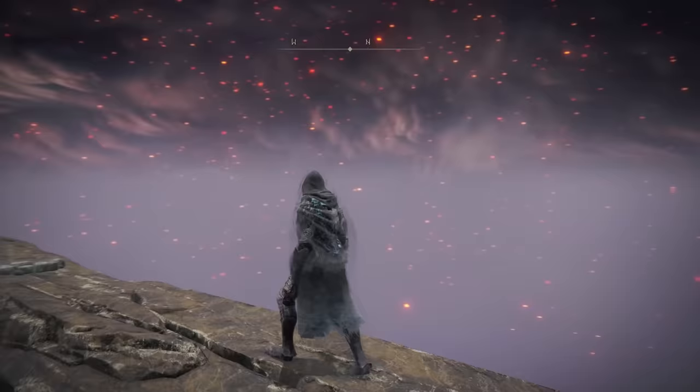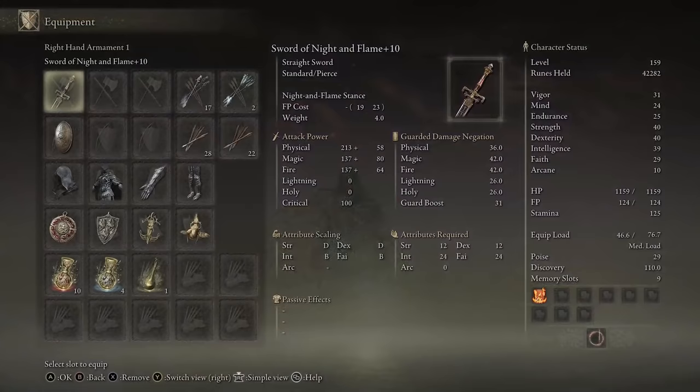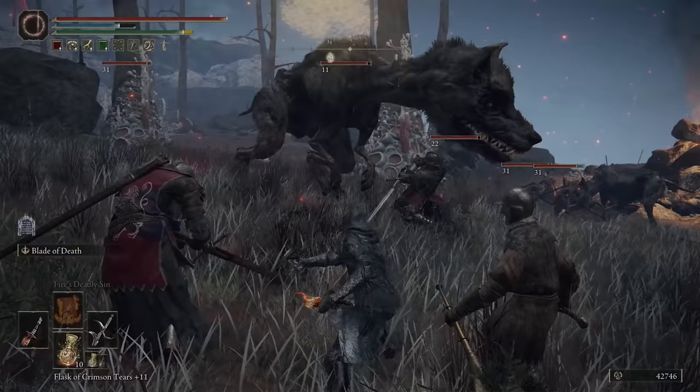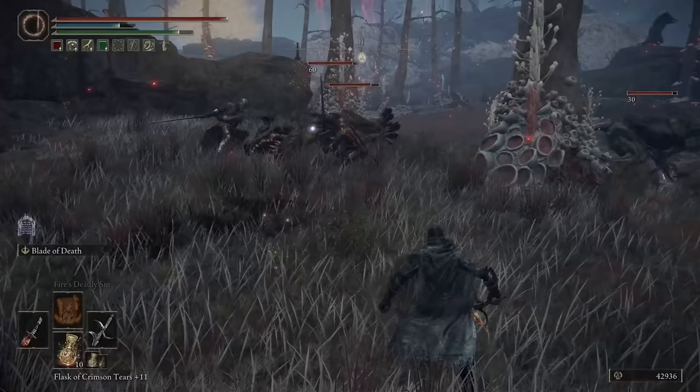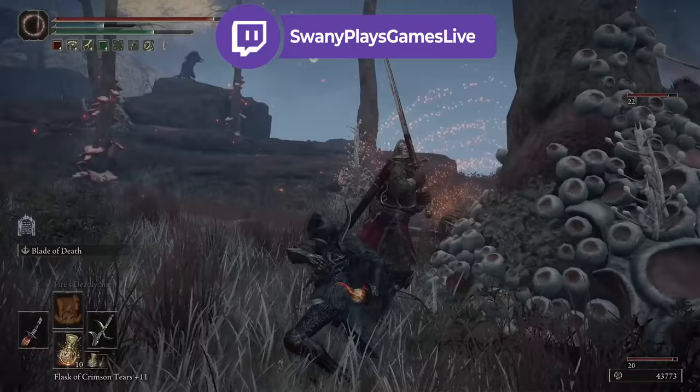Coming in at number 10 I have the Black Knife armor. The Black Knife armor pretty much makes you look like an assassin, which I think is really cool. It has this translucent, kind of invisible cloak around you which also looks really cool. It's pretty light, so if you like having a light build and running around with a dagger or dual wielding daggers, this is a good set — it is light and offers some pretty good protection and damage negation especially for how light it is. I highly recommend this outfit if you want to be an assassin type character.